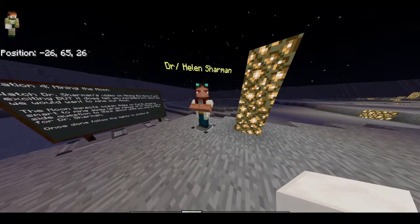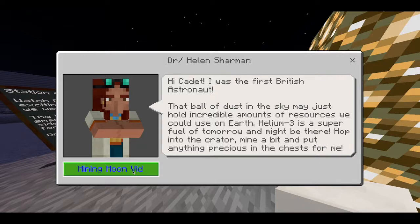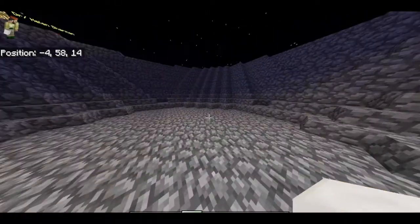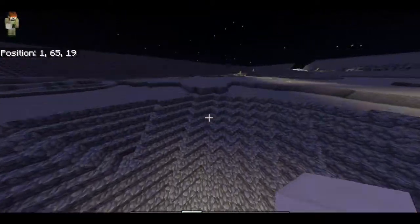You find Dr. Helen Sharman — the first British astronaut ever. She's talking about mining the moon. There's a video here — not exactly the most exciting video in the world, but it covers the essentials of what's in the moon that we could really use here on earth. One of them is helium-3, a super fuel of tomorrow. When they're done watching the video and meeting Helen, the sign says to jump down into this hole and try their hand at a little bit of mining — digging in here — and anything precious they find goes into the chest.